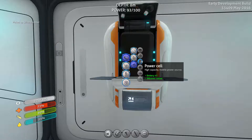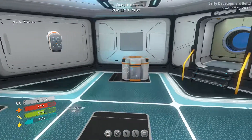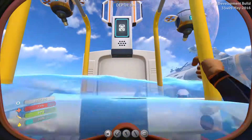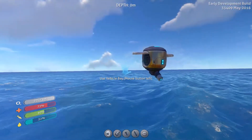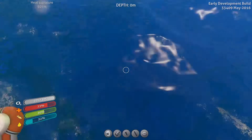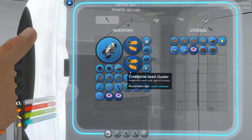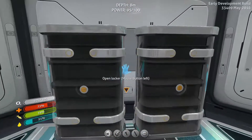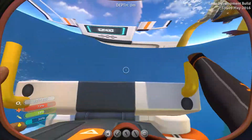We have a bunch of titanium now — enough to make a titanium ingot. So, let's pick up our power cell and our lubricant and let us make a mobile vehicle bay. That is sweet. Release the vehicle bay — assign it to one of these, and go.